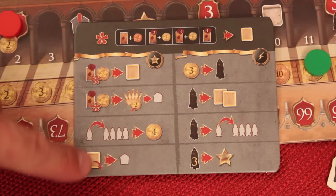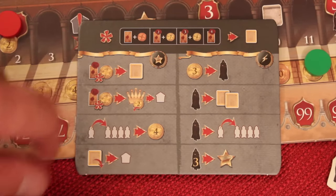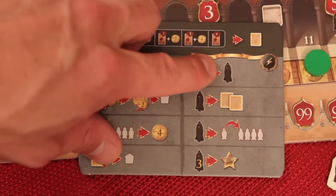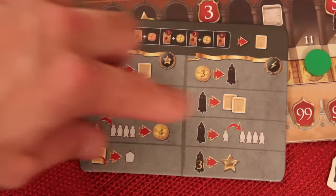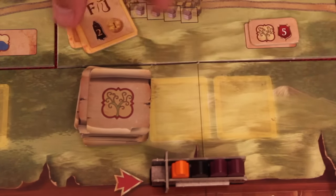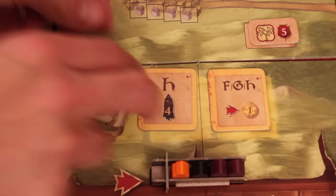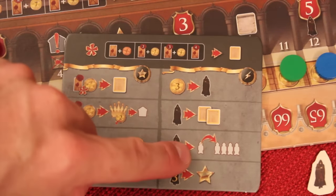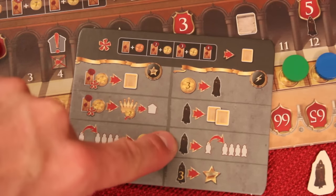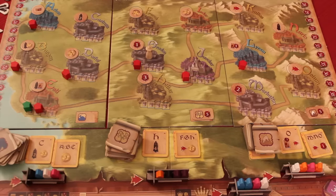In addition to the four main actions, you have the option of doing one extra action before or after your main action. These are optional and you can only do one. Options include: spending three gold to get an assistant; spending an assistant to replace two of the permit board tiles with new ones; spending an assistant to elect a new counselor without getting four coins; or spending three assistants to take another main action.